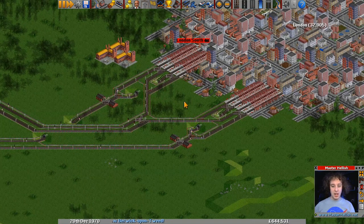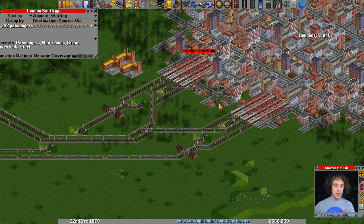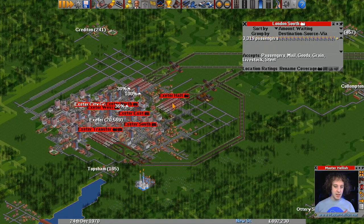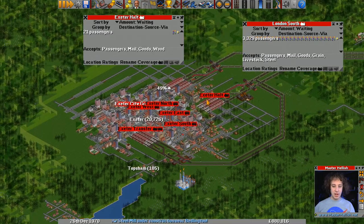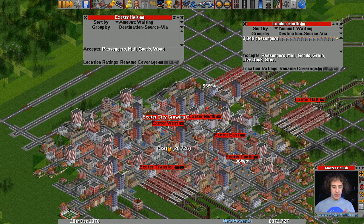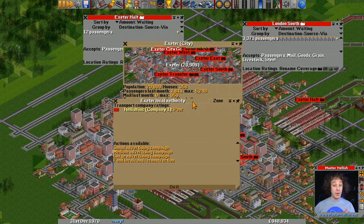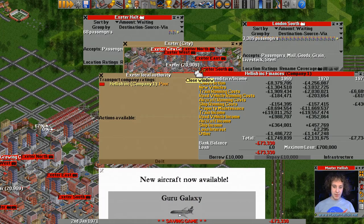We haven't got any depots going into the station here, where they split up and go in two different ways. The first thing we're going to do is check out the number of passengers at either end of that line. It certainly looks like we're going to need more vehicles. We've definitely got plenty of people at London South. Not really seeing quite as much at Exeter yet, but we're still trying to grow Exeter. Speaking of growing Exeter, let's have a look at the local authority — they currently think I'm poor, just because of all the land I was messing around with last episode.